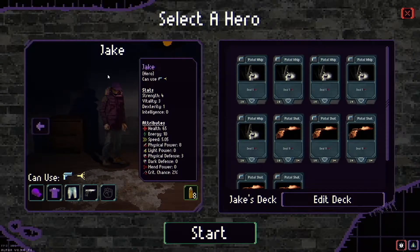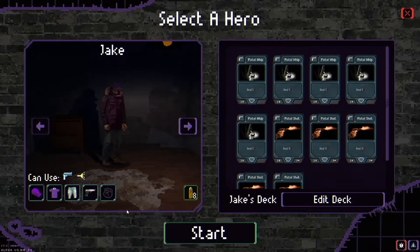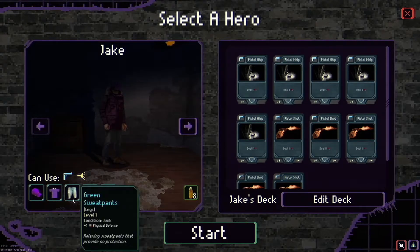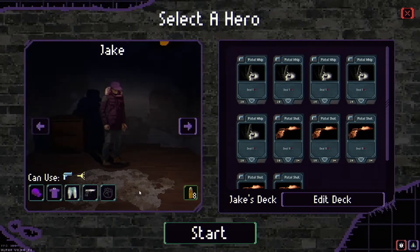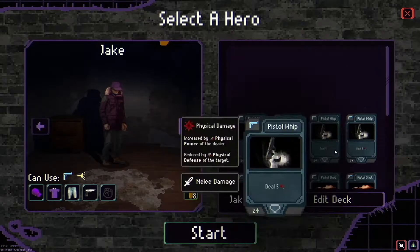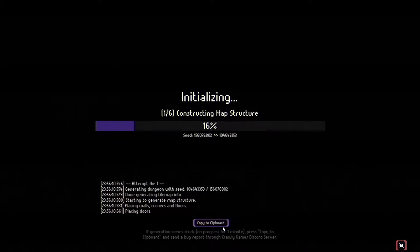So this is the art style essentially, and this is who you're going to be. I can be Jake or Cara — I think Cara is someone I play with later. We'll start with Jake because he's the first guy. He's got a stylish cap, Jake's coat, green sweatpants. He's got an M1915 which is a classic weapon, and his deck includes pistol whips and pistol shots. He's also got eight pistol bullets.